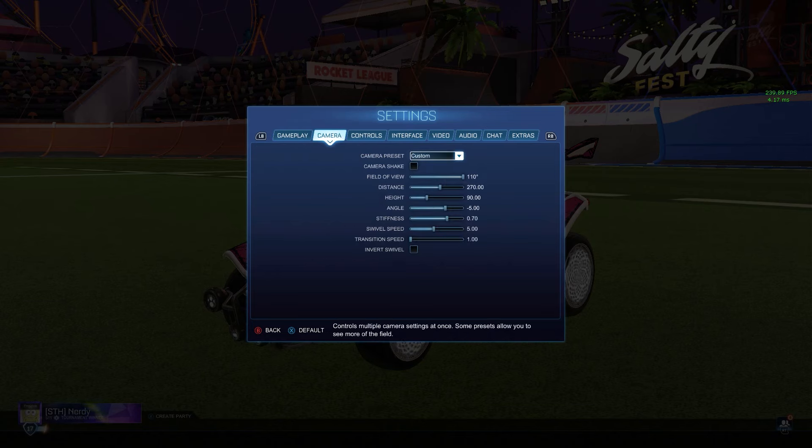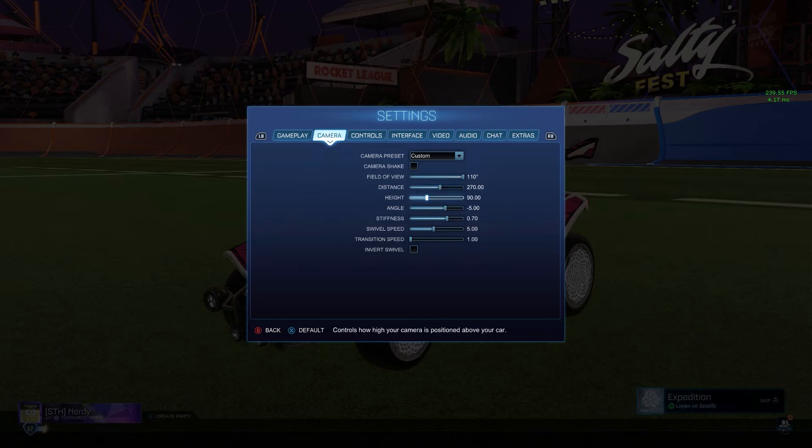Here are the camera settings — pretty standard competitive camera settings. I don't really freestyle anymore, so I've got 110 field of view, 270 distance, 90 height, angles at negative five. I kind of like it just a little bit flatter. Stiffness I really like pretty stiff — I just feel like I have more control over my car, so I have that at 0.7. Swivel speed at five, I just find it good.